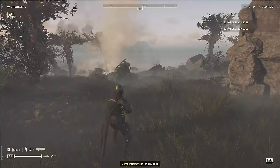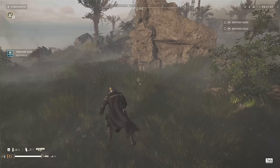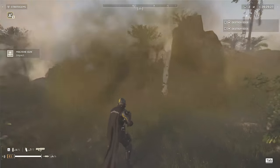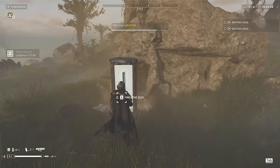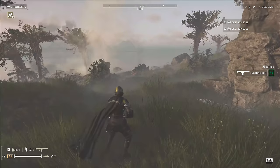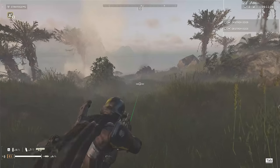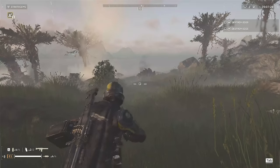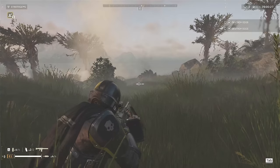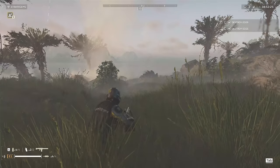Once you land, the first thing you want to do is pull up your stratagems and call down your heavy weapon — there's no reason not to have it right out of the gate. That also helps the cooldown timer start going so if you need to call it again it's already counting down. Sometimes you'll find objects that are glitching — just shoot those to destroy them and you might find a random heavy weapon out in the world. You can also crouch to control recoil; those little dashes come together when you stabilize, and going full prone works too, but crouching does most of the work.